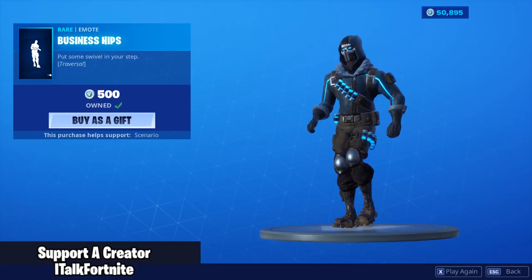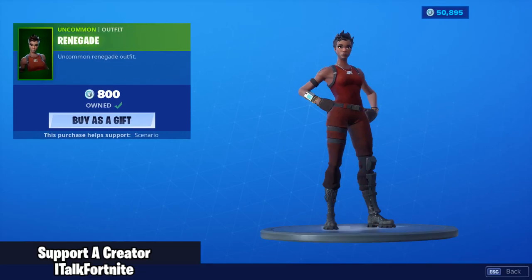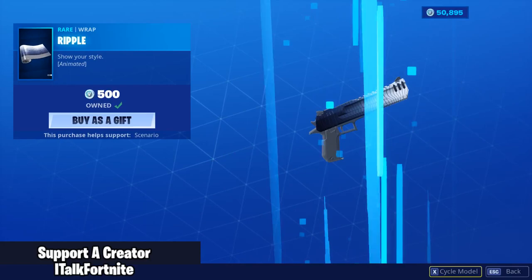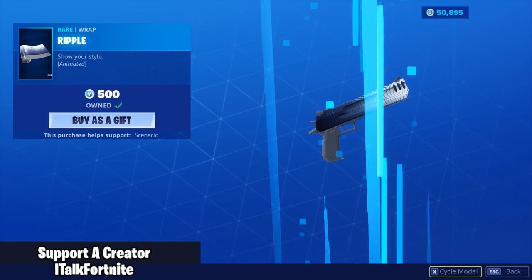Taro is back with the backbling Trusty Tusks — it's been a while since we've seen him. Business Hips is also back. Renegade Raider, Renegade is back. Gold Digger. The Ripple wrap is also back — not actually a bad wrap, pretty decent actually. And the Facepalm emote.